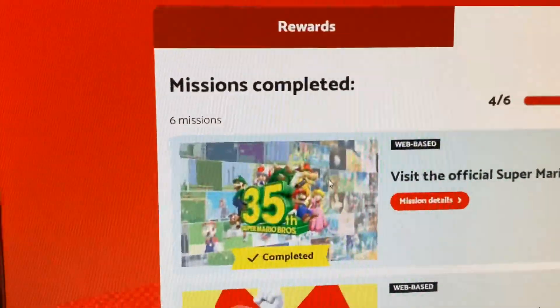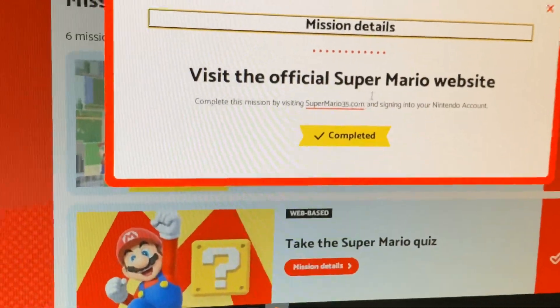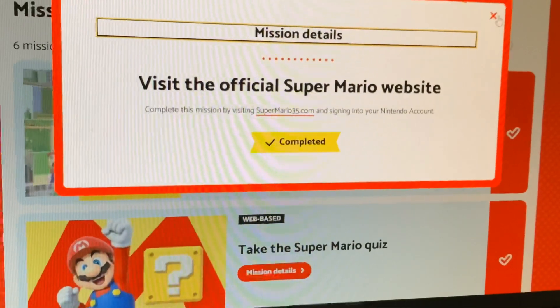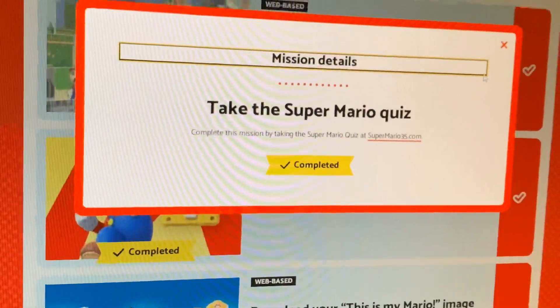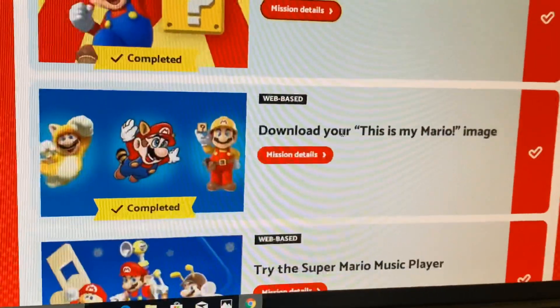So these are the things you have to do. First, visit the official Super Mario website — done, I did that. Most of these you can do right away; it's super easy. The second one is take the quiz — it's super easy, they let you retake it.